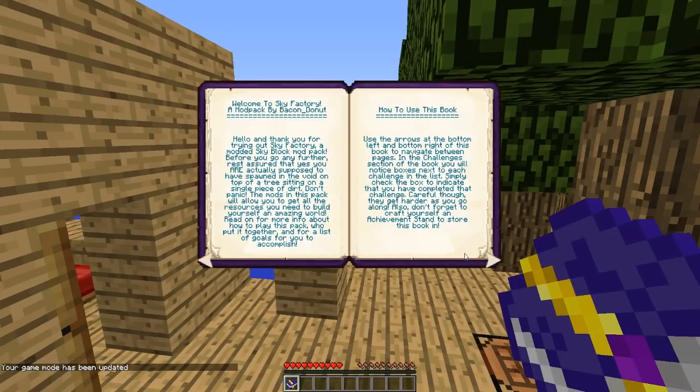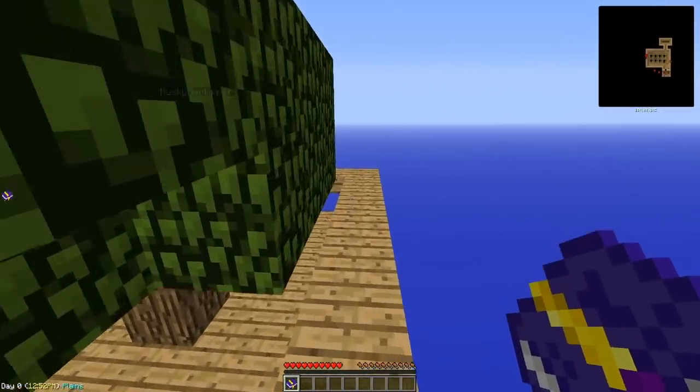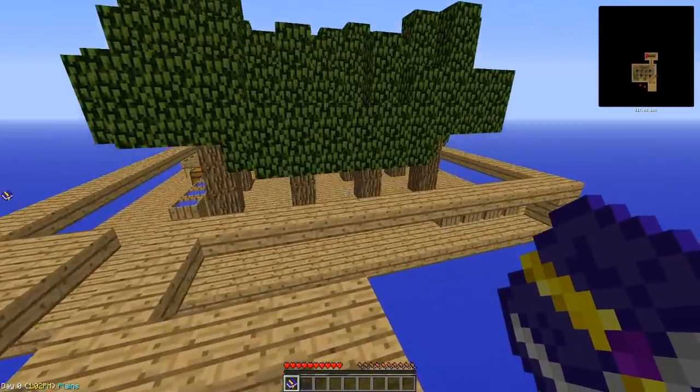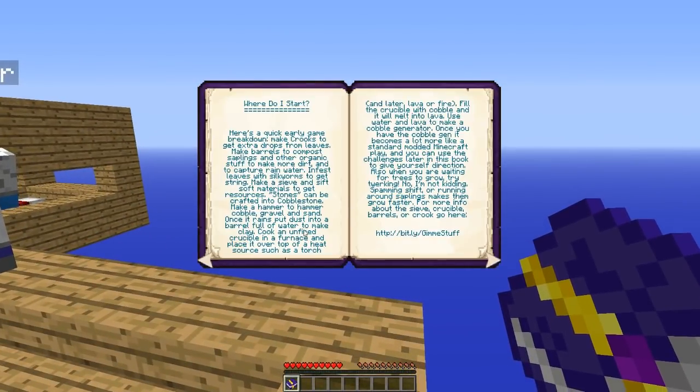Last episode, we ended off with making a sieve and sifting soft materials to get resources. Now that we've got stones, we can craft those into cobblestone. Once we have the cobblestone, we have to make a hammer to hammer cobble into gravel, gravel into sand, and then sand into dust. Once it rains, we put dust into a barrel full of water to make clay. Cook an unfired crucible — which is made from clay — in a furnace, and place it over top of a heat source such as a torch. Then we fill the crucible with cobble and it will melt into lava. We then use water and lava to make a cobble generator. Once you have the cobble generator, it becomes a lot more like standard modded Minecraft, and you can use the challenges later in the book to give yourself direction.